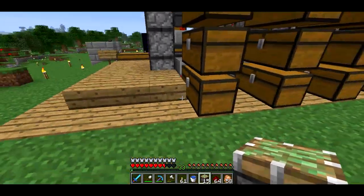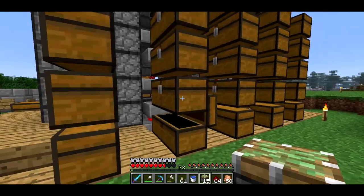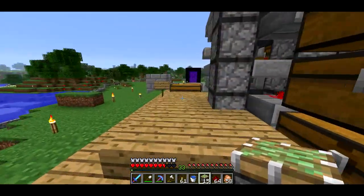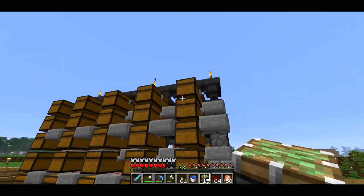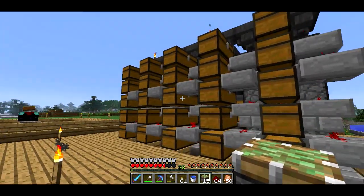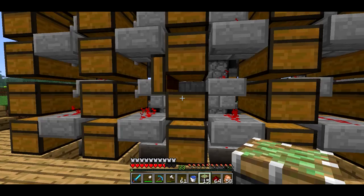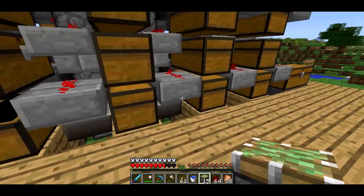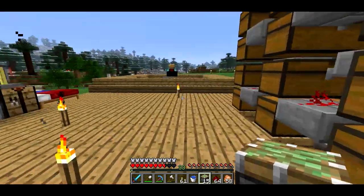Back here I put some chests that are basically just going to hold all the junk blocks, because I don't want all of those to go through the sorting system — it would take a long time. I'm basically going to manually put those back there and then sort out the iron ore and diamonds and whatever into the chests here. I've got them situated like I want, so they actually contain sensible things and it's working pretty well for me.